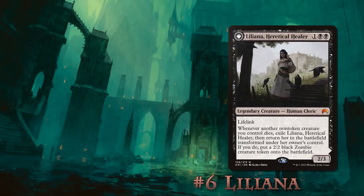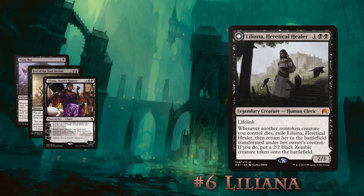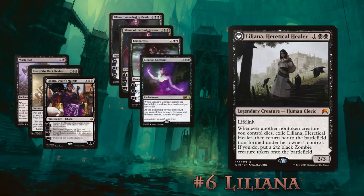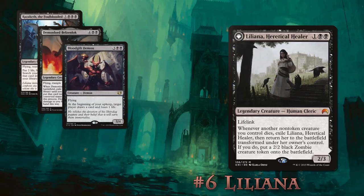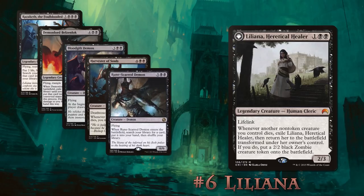Number 6: Liliana, Heretical Healer. Given her character's love of dead things, it shouldn't come as too much of a surprise that this is a zombie tribal deck. Cards like Waste Not, Rise of the Dark Realms, and Liliana, Death's Majesty make tons of zombies, while all the other Lilianas help support your plan. For lore reasons, this deck includes Liliana's Contract and a slew of demons as an alternate win condition — demons like Razaketh, Belzenlok, Blood Gift Demon, Harvester of Souls, and Rune-Scarred Demon give you bombs to drop later in the game that all provide an added benefit with their abilities.